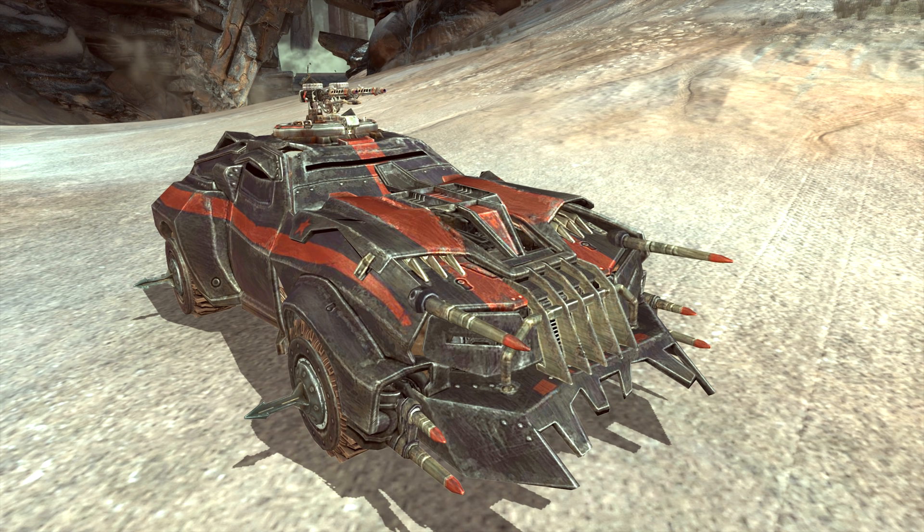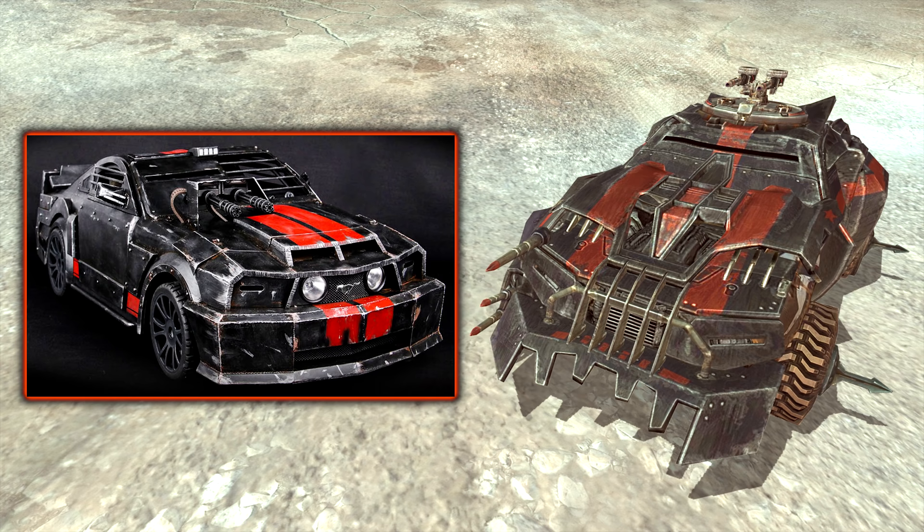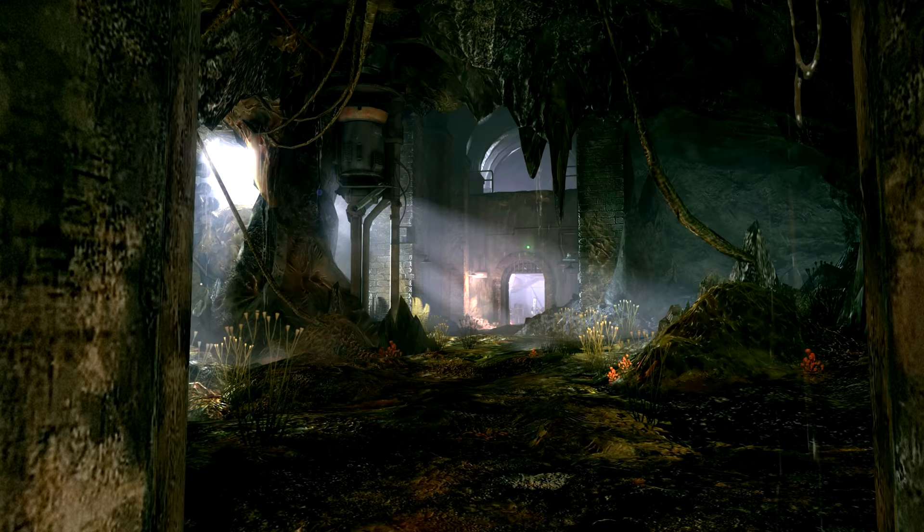Now once we get our hands on the hottest wheels in the wasteland, The Monarch, and fully upgrade it, in appearance it will now almost twin the monster from the 2008 film Death Race and has clearly been based off of it. Both have savage and crude post-apocalyptic aesthetics, a black paint job with red stripes, and are both used for the same purpose: racing and killing.